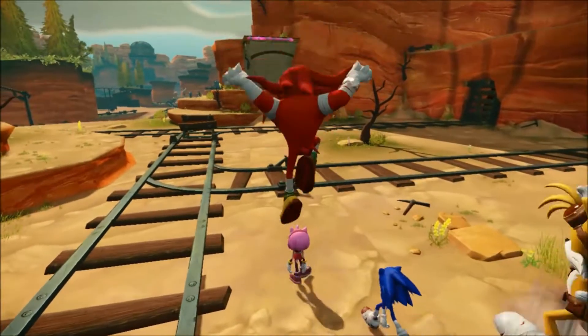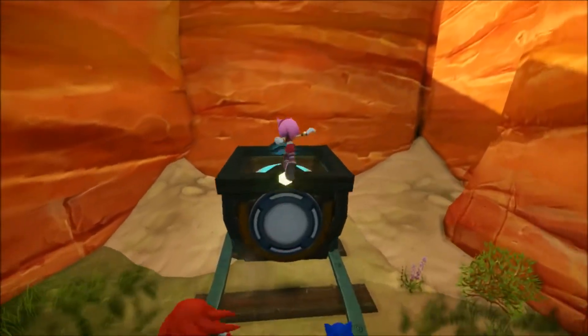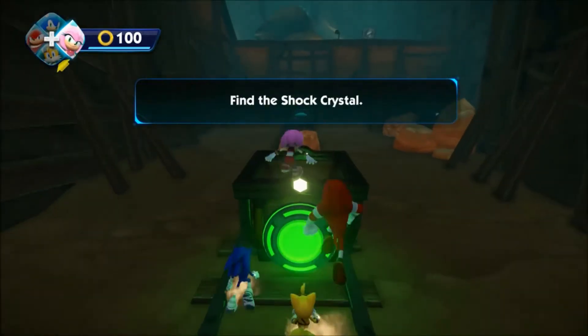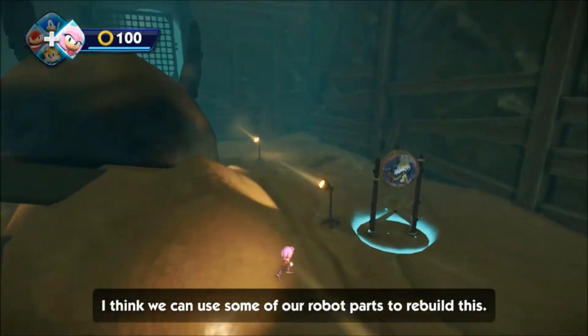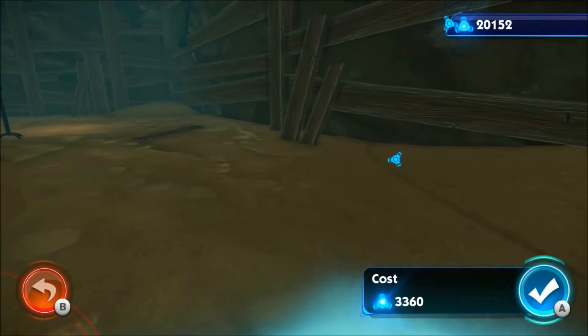Alright, so we're back — kind of has some noise in the background, little quick edit. But yeah, we are back. Let's go ahead and head over here, and there are the mines. Oh god, here we go — skadoosh. So we have to find the shot crystal, as it's called. Let's get moving. I just love these entire speed sections — they're really cool, I'm not even gonna lie. But we need to buy this right here, actually.